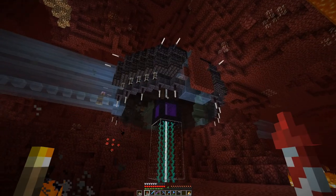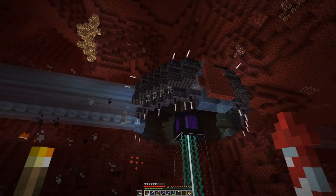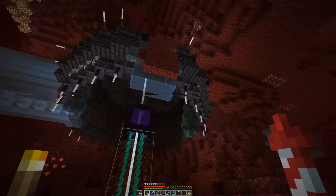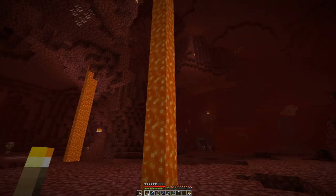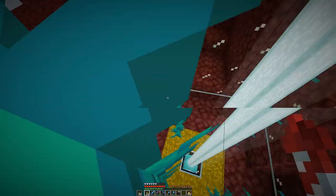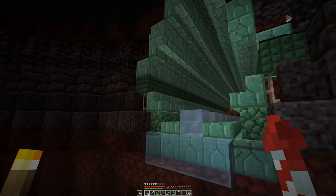Our final build in the building category is the nether hub, which has this central cross shape with four axes going out for tunnels. We never managed to have anything in the overworld in one direction, so that's why there is no tunnel over there. And actually, this is also the only proper location to get out of the hub now, because in all other locations we just have portals going back to the overworld.